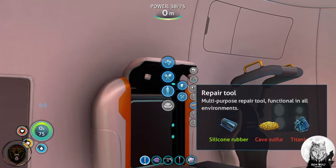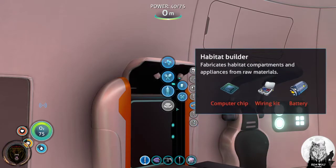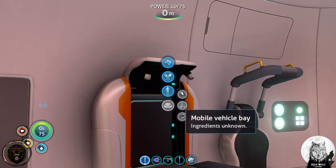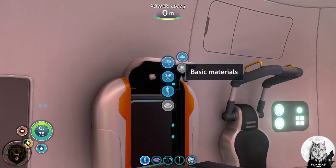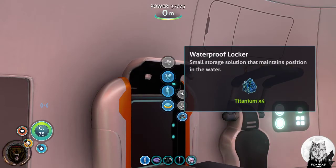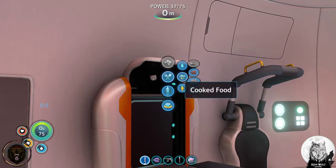The scanner can be used to synthesize blueprints from salvage technology and to record alien biological data - perfect. I already have a repair tool. There's that broken sea glide down there, so we'll have to scan that. Mobile vehicle bay - that's interesting. Waterproof locker - we just need titanium, which we can make. Let's do that.